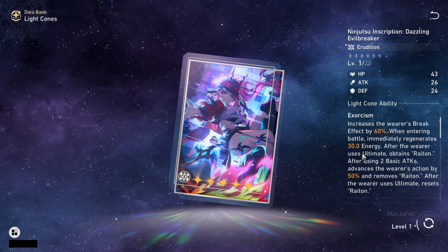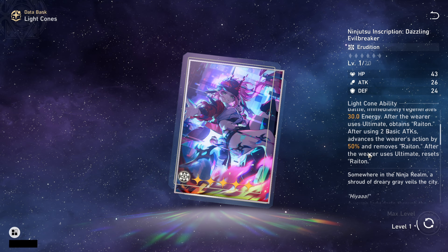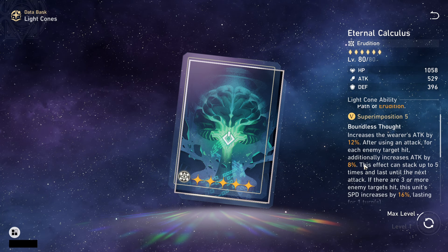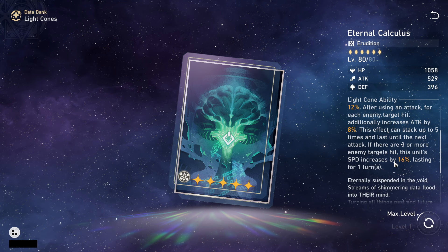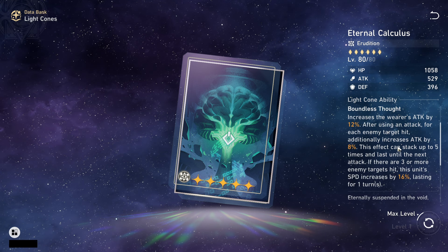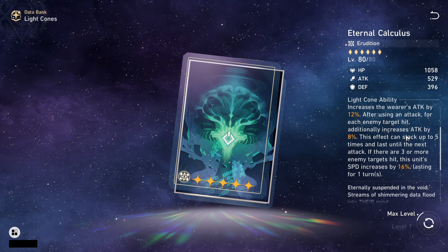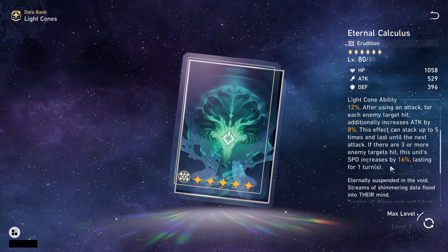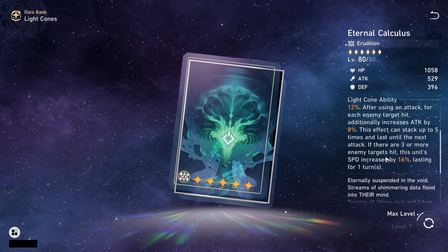Another option is the Eternal Calculus light cone, which is free from the Herta shop. It increases the wearer's attack by 12%, and after using an attack, for each enemy hit, additionally increases attack by 8%, stacking up to 5 times, lasting until the end of the attack. If 3 or more targets are hit, speed increases by 16% for 1 turn. This is strong because the attack increases help trigger her A6 bonus trace for more break damage, and since she hits blast and AoE with her enhanced basic attack, she can easily trigger the 16% speed boost, which is very valuable on break characters.